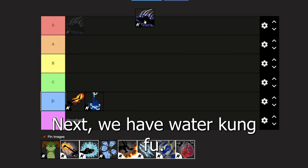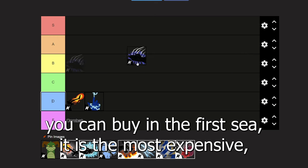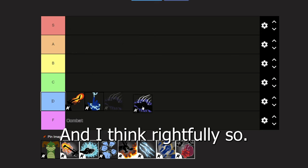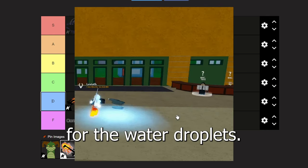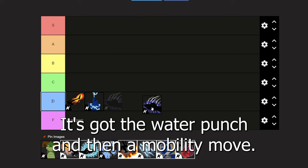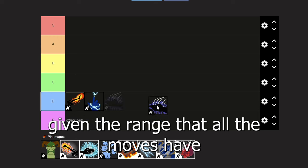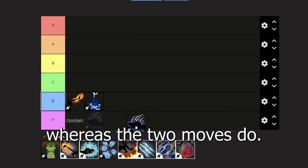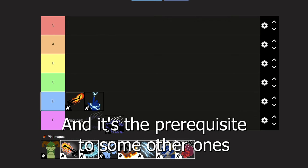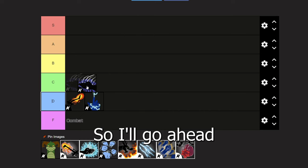Next we have water kung fu, the last fighting style you can buy in the first sea. It's the most expensive at 750,000 belly, and I think rightfully so — it is actually pretty decent. It's got a ranged move for the water droplets, the water punch, and a mobility move. For farming it's pretty good given the range all the moves have, and the water droplet moves don't knock back opponents. It's also a prerequisite to sharkman karate, which is very nice. I'll put it in C tier.